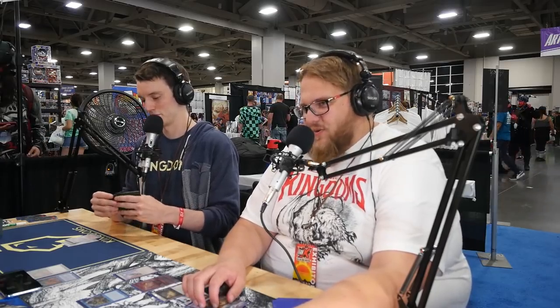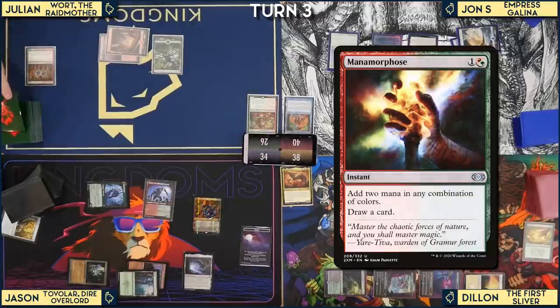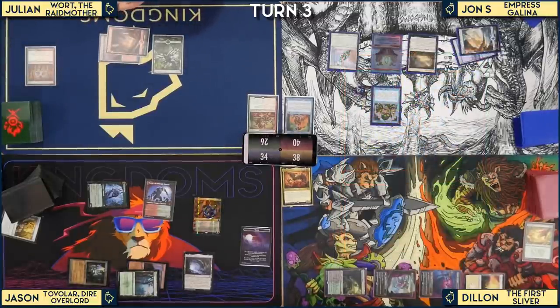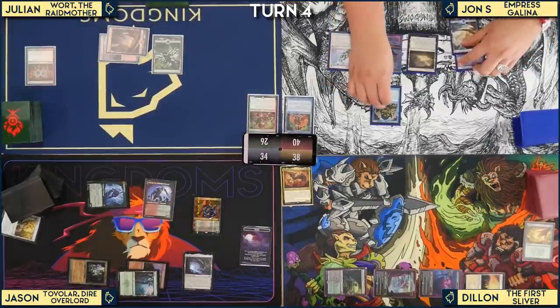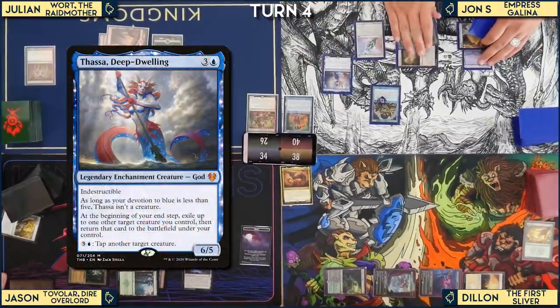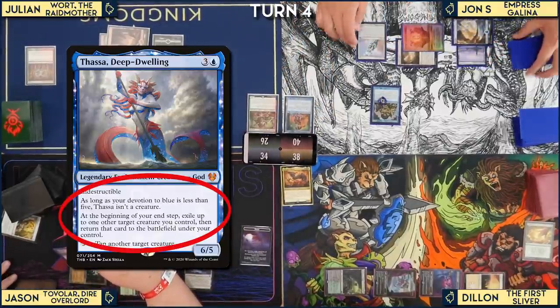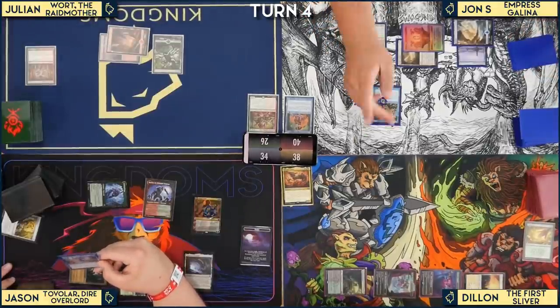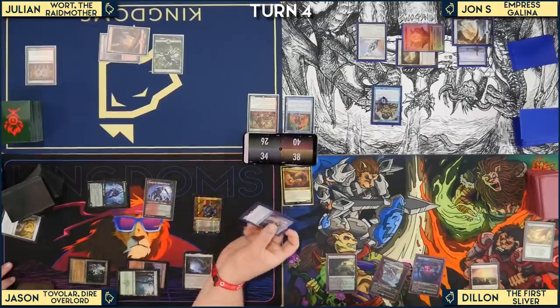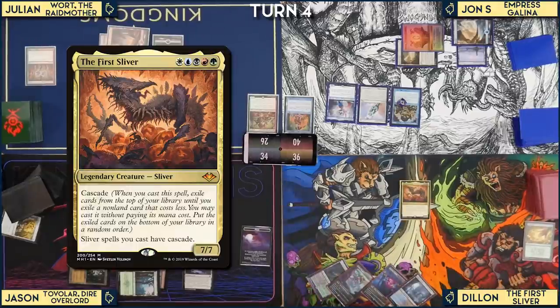Julian uses the Carpet mana to cast the Celestis, a legendary artifact. Julian casts his commander Wart. Dylan also casts his commander. Jon plays Thassa, Deep-Dwelling — the table notes he can temporarily steal a creature and blink it for a permanent steal. Dylan casts the First Sliver — it cascades.